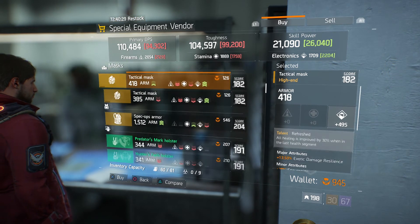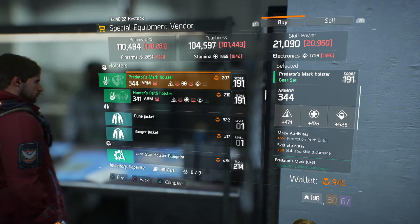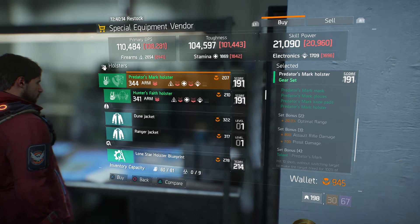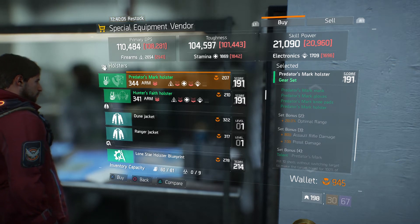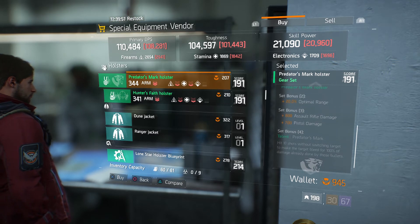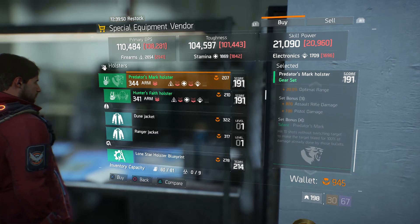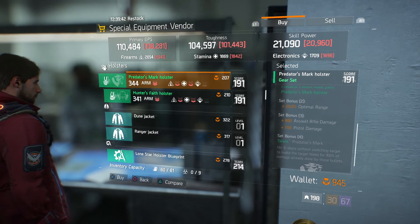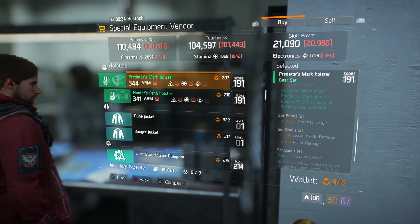We got the Spec of Mass armor and the Tactical Mass again. We also got the new Paris Mark holster, which is part of the new gear set. It has protection from elites, ballistic shield damage, and the bonuses are optimal range and assault rifle damage. The two-piece set bonus is 20% optimal range, the three-piece adds assault rifle and pistol damage, and the four-piece set bonus — Purchased Mark — is hit 10 shots without switching targets to make the target bleed for 100% of the damage already done by those bullets. That's a good gear set, and I'd say it's more suited for the dark zone when you go rogue or fight rogues.